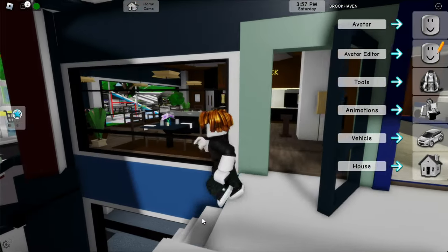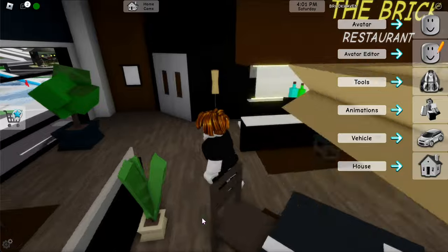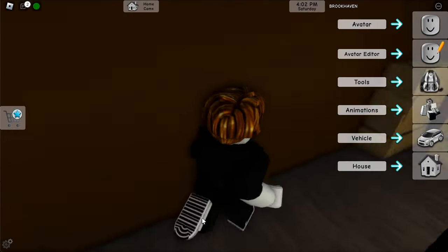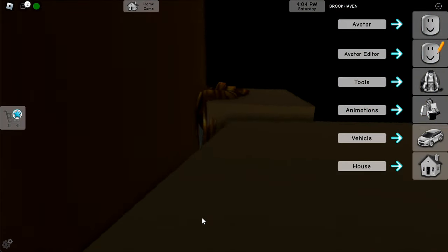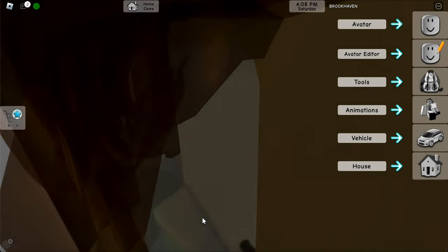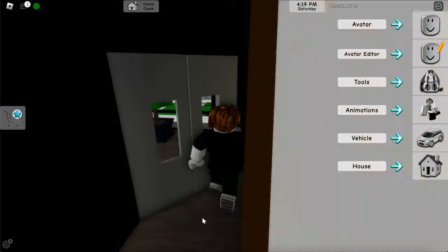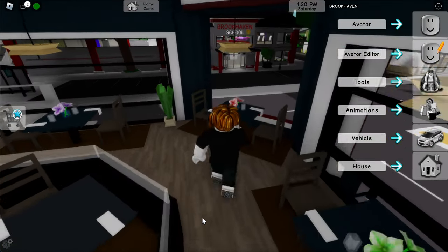Simply get off and we're going to keep on going and doing different things in each store. Right here we have the Brick, which is this restaurant. We're going to go into the back and then stay here for ten seconds, because this is part of unlocking invisibility: ten, nine, eight, seven, six, five, four, three, two, one.